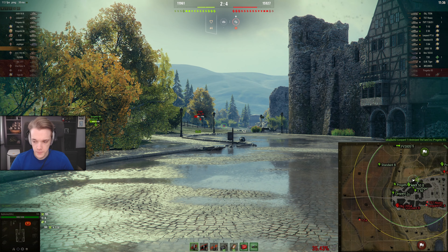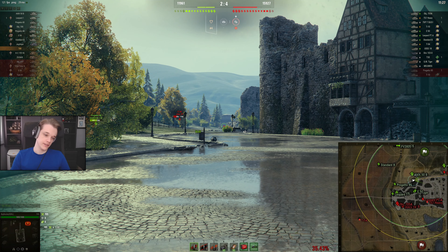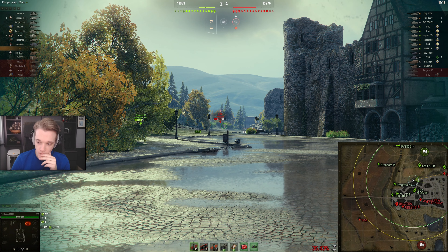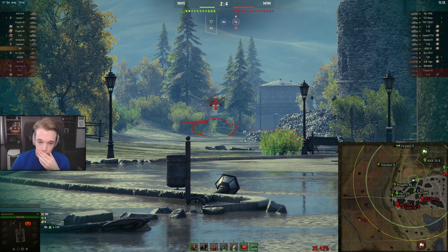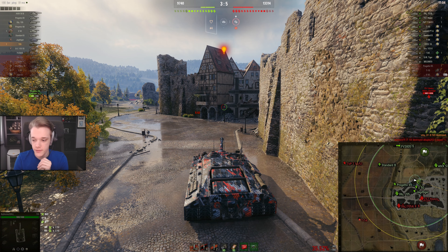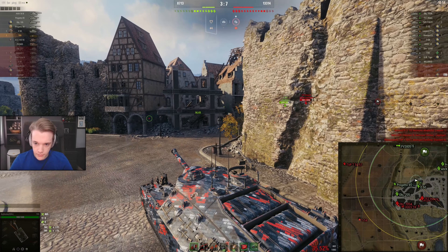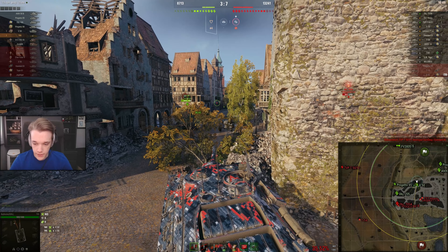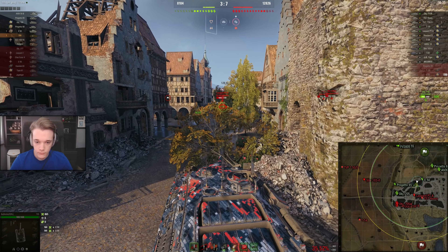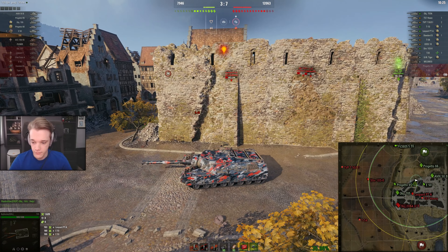Go on, try and run away. T-57 heavy - I don't think he's going to push but he might. Come on man, do something, this is boring. I don't know why the Progetto hasn't just pushed him. Nice, good. Just going to wait a second to not get spotted. It looks like we're going to lose this game, what a surprise. Let's go around like this. Hello, who is over here? Nice, we don't get any damage in return, very good. This is good so far.